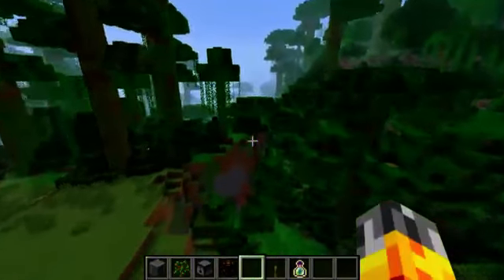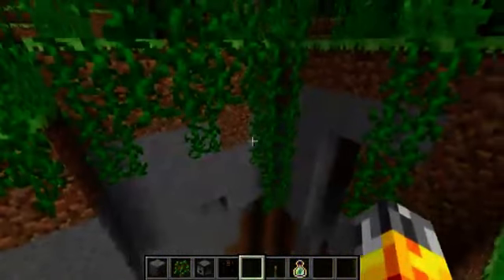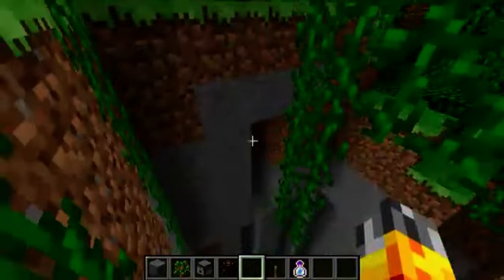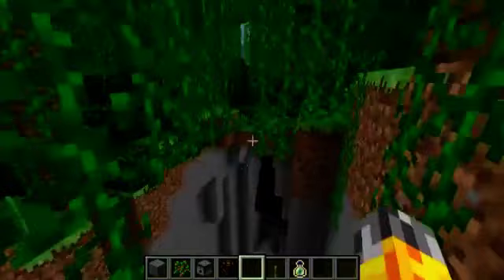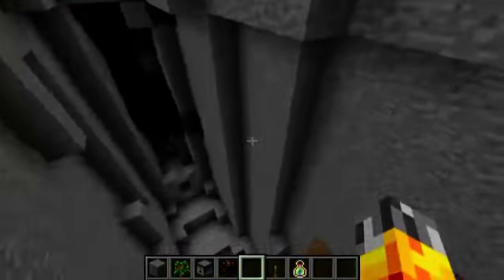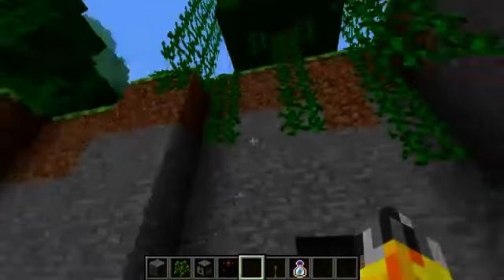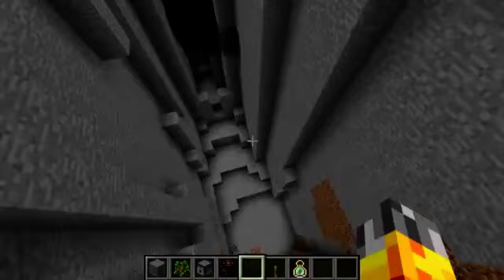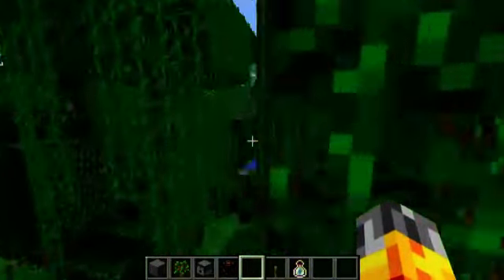I just wanted to quickly show this off - it's a ravine in the jungle. So as you can see, ravines and jungles sort of spawn together no problem. It'll be kind of nice once all these vines reach the bottom - it'll look very very jungly indeed.